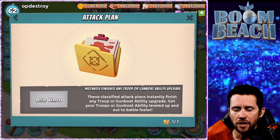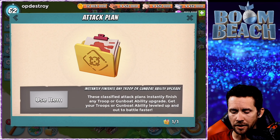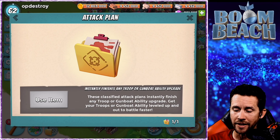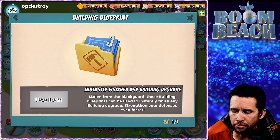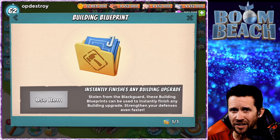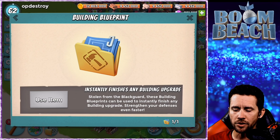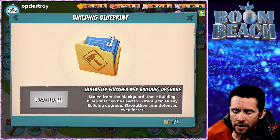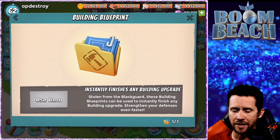So you get this as a little perk, a little boost for finishing any troop or gunboat ability instantly. We also got a Building Blueprint - again instantly finish any building upgrade. So if you grab one of these classified documents, you're gonna choose a building to upgrade instantaneously, which is pretty cool.